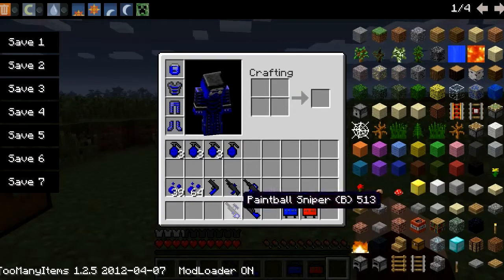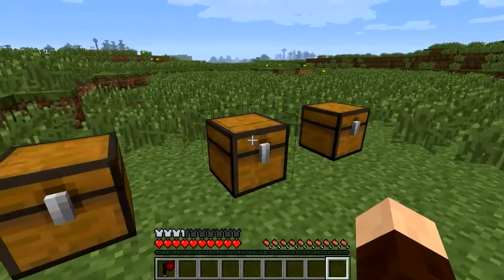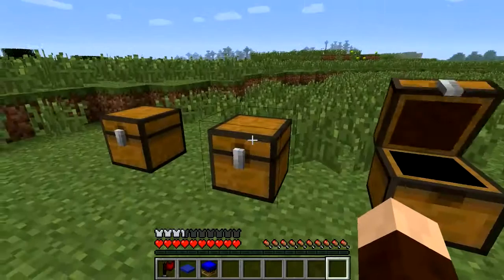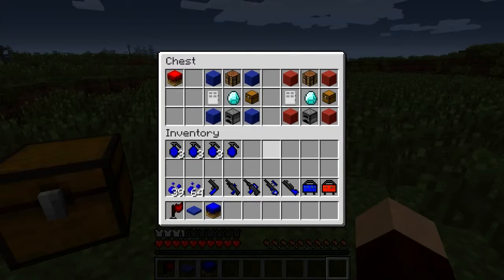Now I'm going to show you the exciting stuff. In here we've got flags — there's a recipe to make a flag. We've also got a scanner, which is basically like a pressure plate. The recipe for a scanner is just two wool over a box. And this is an instabase — what it does is instantly make a base. I'll show you what that's like; there's the recipe for the instabase.